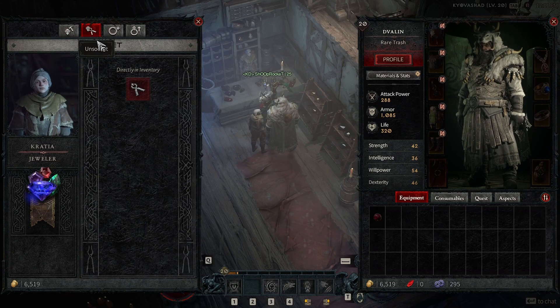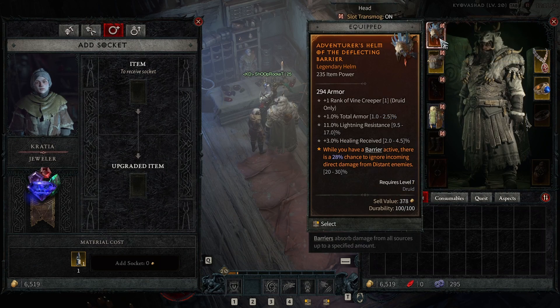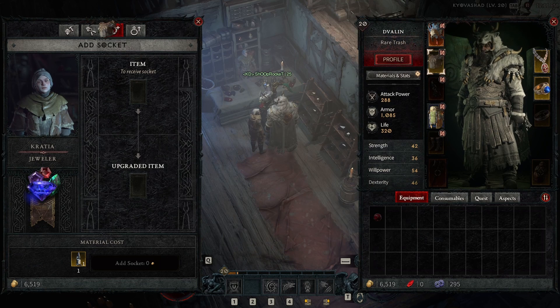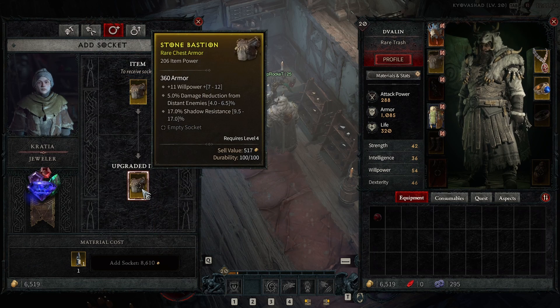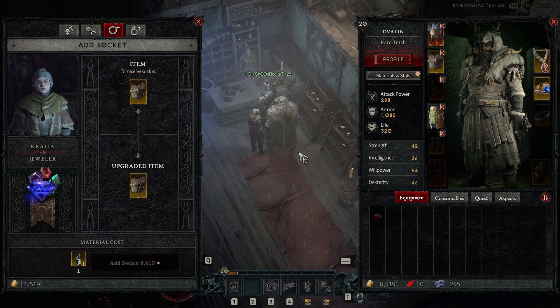What about if I want to put a socket in an item which doesn't have a socket slot? Well, easy enough — you take the item, you go to the third page which is called add socket, you put it in and you see here that it will now add a socket. It costs one scattered prism and in this case 8,000 gold, which is a lot.